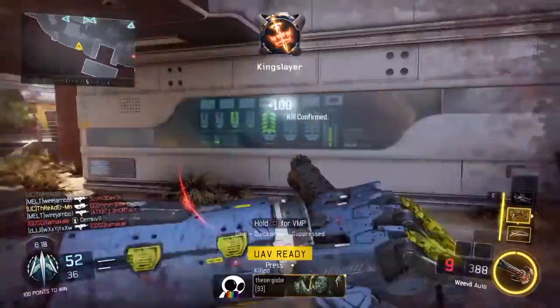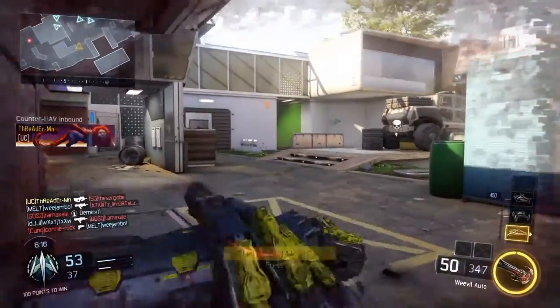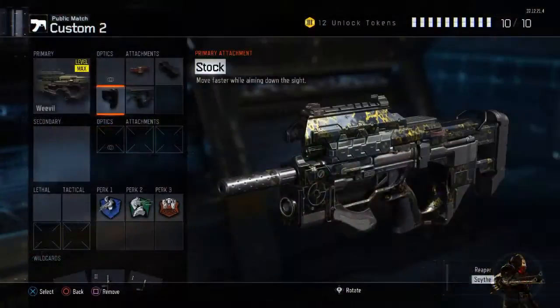For attachments, you want to be running Stock — that's just OP on SMGs — Quick Draw to zoom in on your enemy quicker, Fast Mags for that quick reload for those fast-paced game modes, and Grip to of course stabilize the gun while firing.